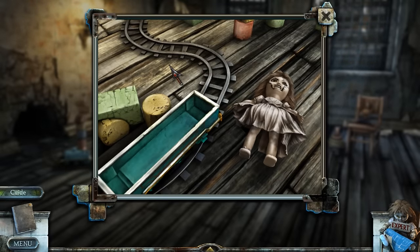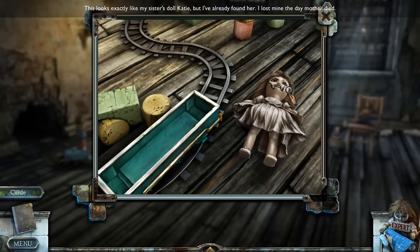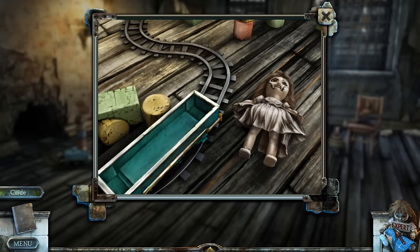Let's check it out. She wasn't sitting on anything. It looks like my sister's doll, but I already found her. Of course — that must be the expert doll in the bottom right.